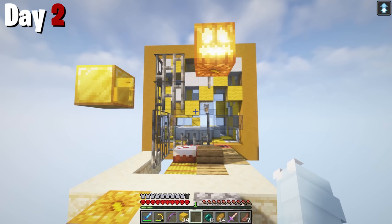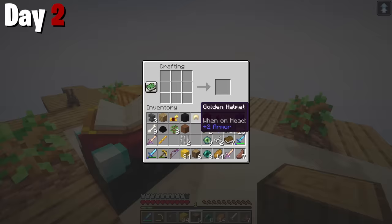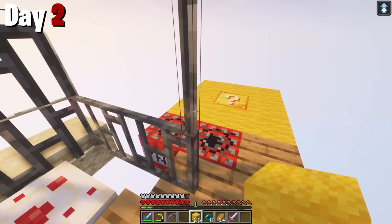A skeleton riding a flying horse joined the battle. I avoided it long enough to watch a giant lucky block throw diamonds and emeralds into the void — I really hate this. I made our first chest, meaning I can start storing more important items like wool for building blocks. In the seconds to come, I figured out exactly how to survive every bad lucky block break.